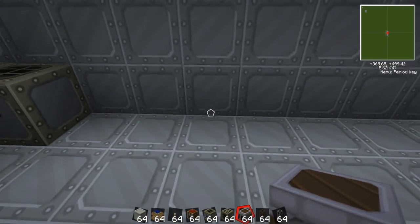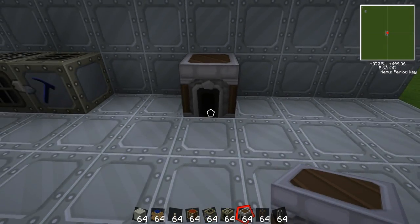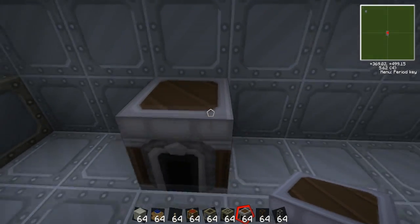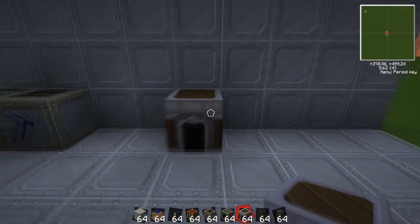And then you'll need to place a furnace down. Now if you had to hook it up to another generator or solar panel or something, then you could make this an electric furnace, but I'm just going to use a normal furnace for now.